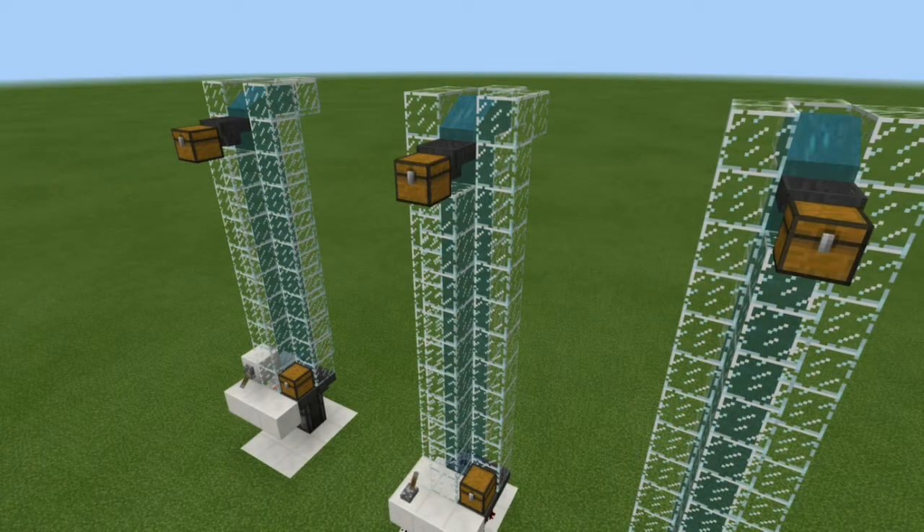With the Update Aquatic now out on Bedrock Edition, items in water will now float to the surface. We'll be using that new game mechanic to our advantage as we build these item elevators.